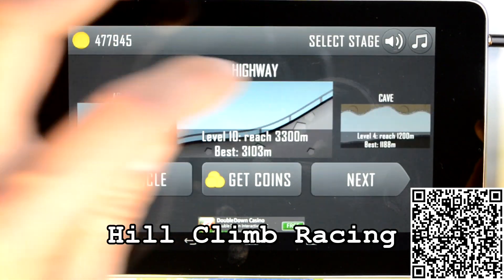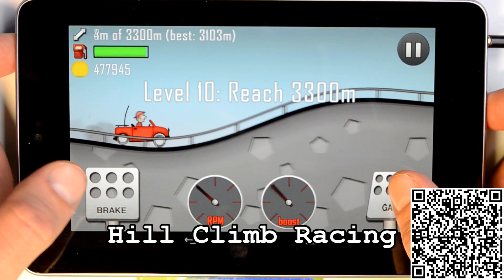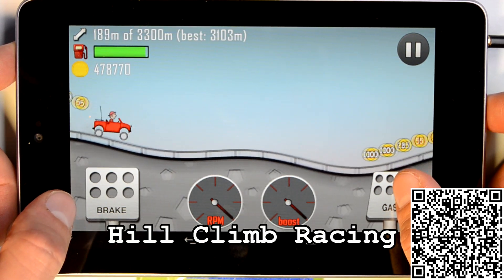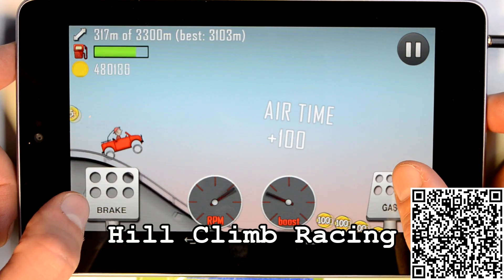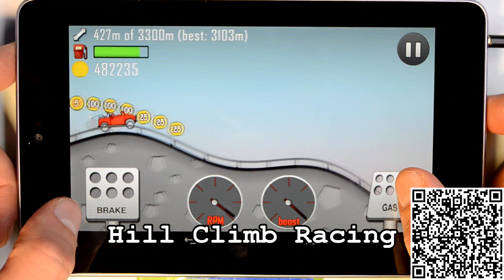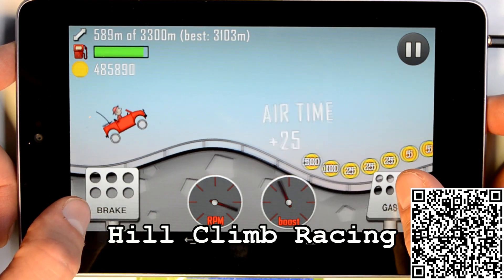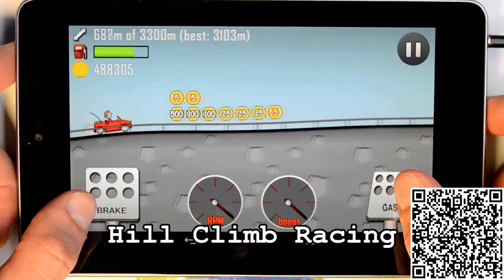I've got all these stages unlocked. Let's grab the Highway — Highway is pretty cool, same car fully upgraded. This is the Jeep, by the way. You've also got stuff like tanks, motorcycle, and racing car. The gravity here is totally different than on Moon — the car clings a lot better to the road. When you do big air jumps you can really collect points, and with low gravity you can easily grab ten or twelve thousand points.